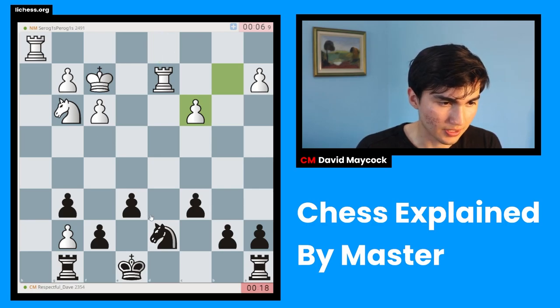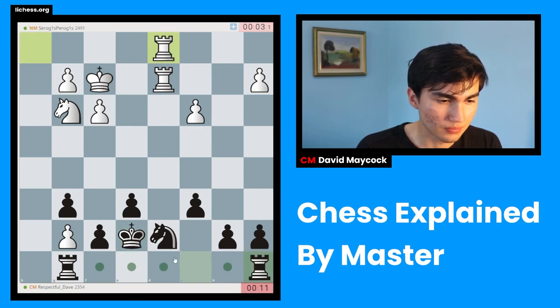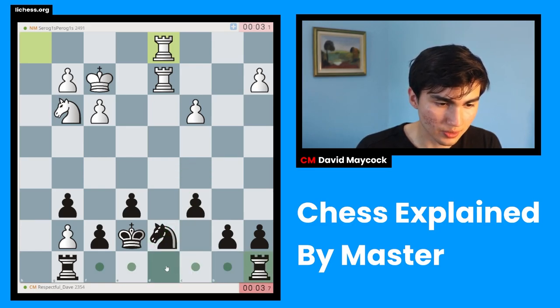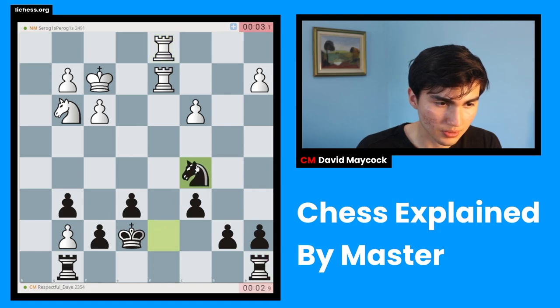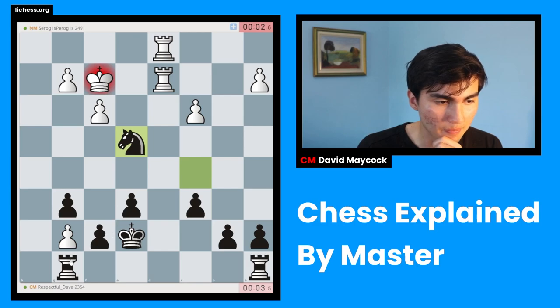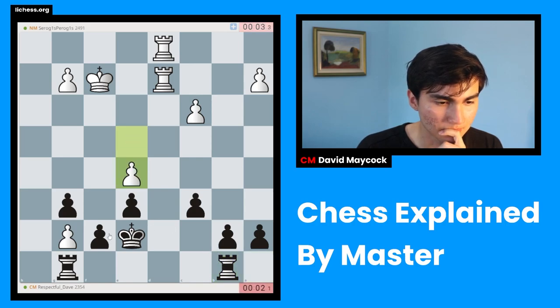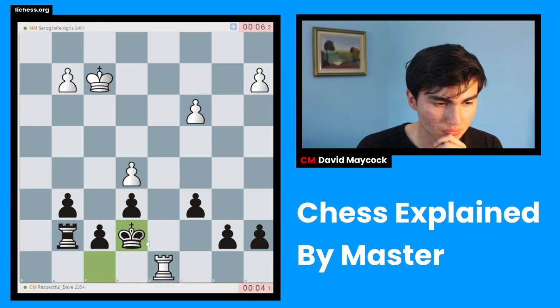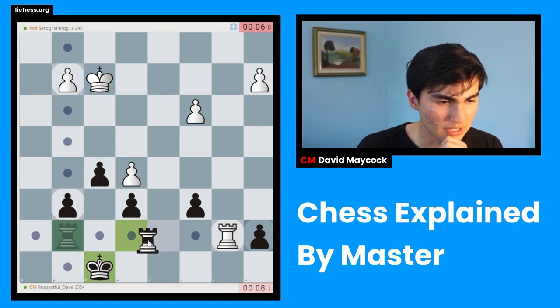Rook d1 is coming. I have the question of whether I should play king e7 or castle. If I play king e7, rook d1 is there — must be careful. What I will do is play king e7. If rook d1, I'm going to play rook d8. Should I play knight c5? I think I should play rook d8, but it's a little bit risky. I'm going to play knight c5. This is a very materialistic move. Now I'll have to defend this horrible position. I did not play this in the best way.